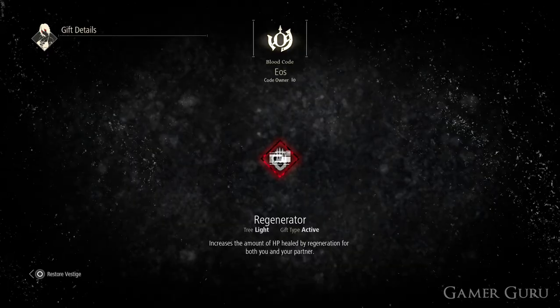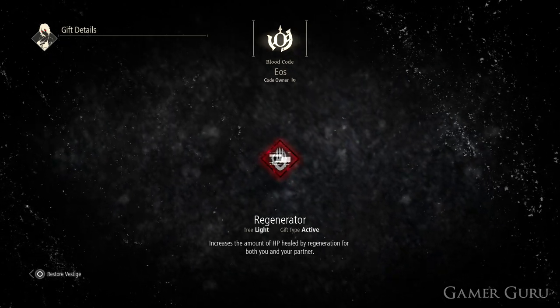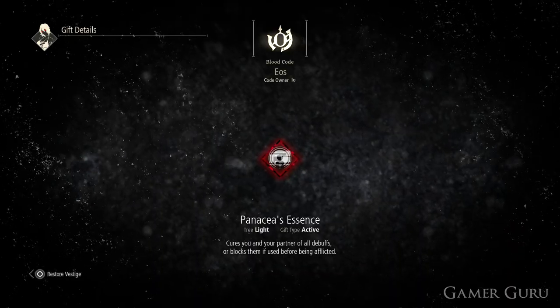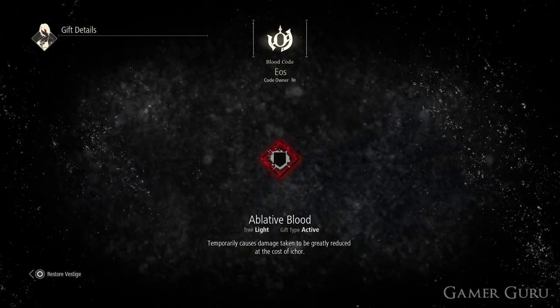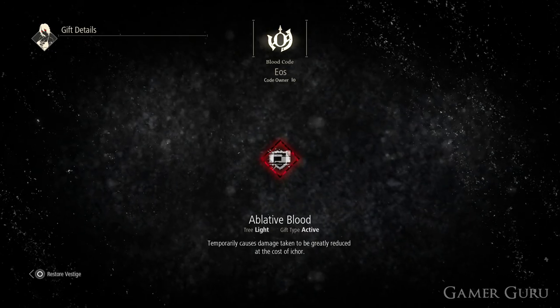Eos Vestige Part D will give us Regenerator, which increases the amount of HP healed by regeneration for both you and your partner. For Part E we get Panacea's Essence, which cures you and your partner of all debuffs, or blocks them if used before being afflicted. Finally, for Part F we're going to get Ablative Blood, which temporarily causes taken damage to be greatly reduced at the cost of Ichor.